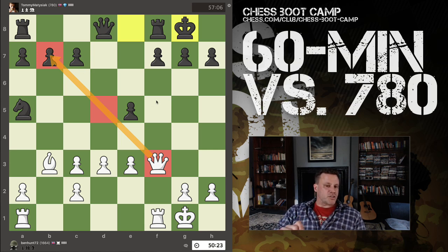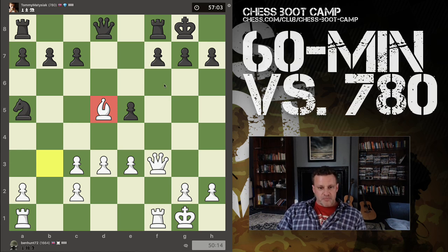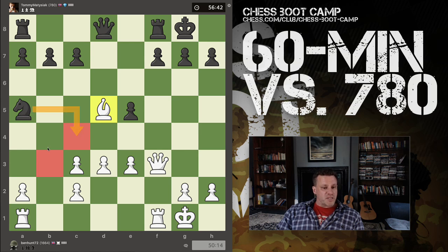Coming here: it's attacked by the queen but defended, so we're happy. Also it means both bishop and queen are on the same diagonal, potentially attacking b7. That creates an issue for my opponent. He may push c6 to kick the bishop, and then the bishop drops back. Great square for the bishop here — we've now got a barrage against this pawn. It's defended only by the knight. Also, we're still pinning this pawn here; it cannot move, otherwise it would put the king in check.